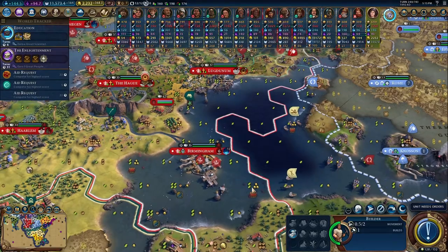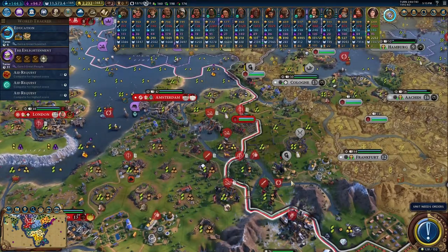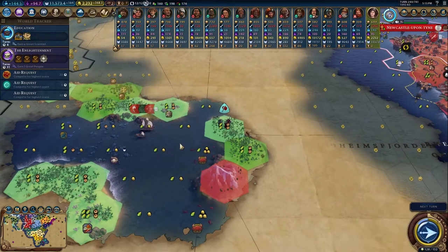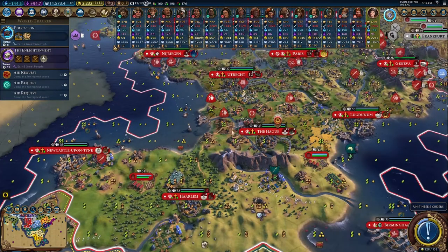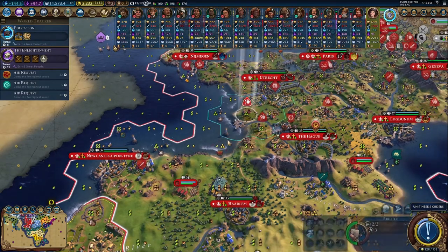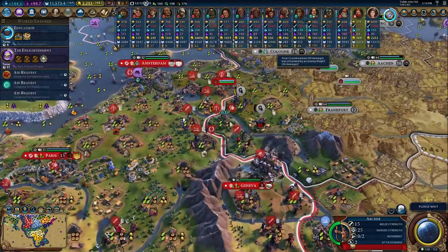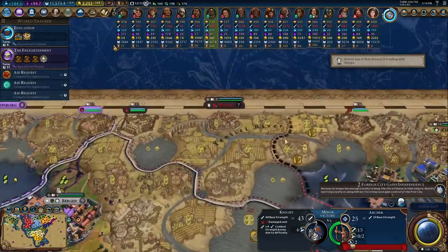We'll do a trade there. There are even better places to settle over here — let's come check this out first, because we could maybe settle here along this island and get a couple cities there. Still can't do open borders with the Aztecs unfortunately. They attacked with their knights — that's what we wanted. Uphill across a river, that's about as good of an attack as we can get.